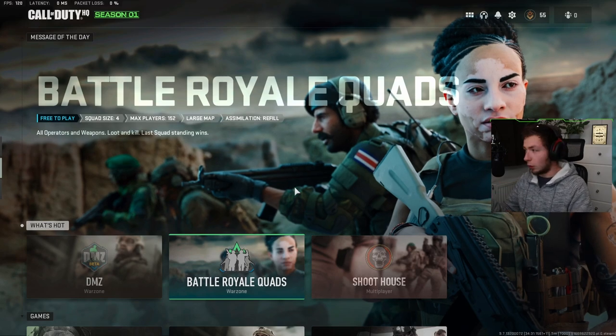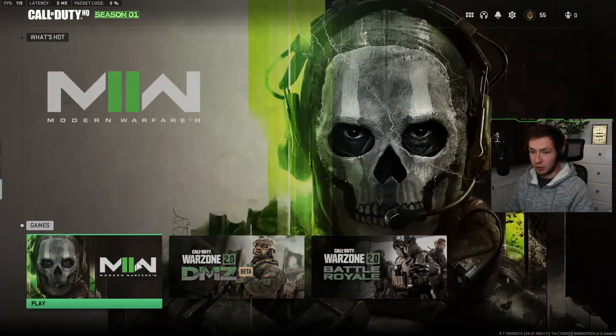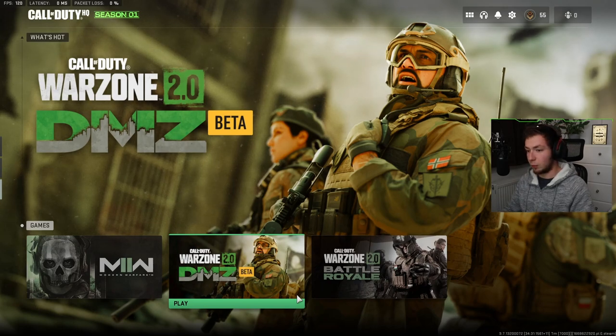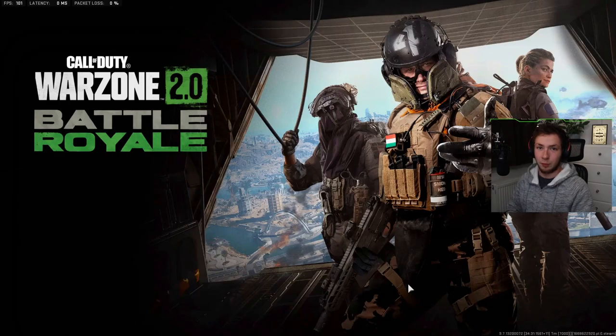When you launch Modern Warfare 2, you get greeted with this screen right here. There's the What's Hot section, and then the Games section. Down here, Warzone 2 is located here if you want to play that. DMZ is in its separate tab, so if you want to play DMZ, that's where you go. But we, of course, want to take a look at Warzone, so that's the one we click on.